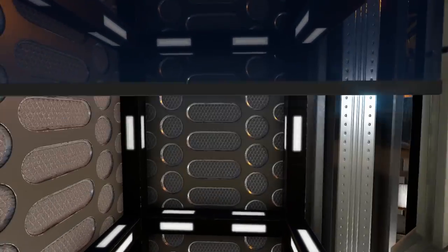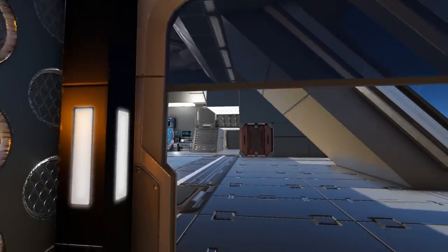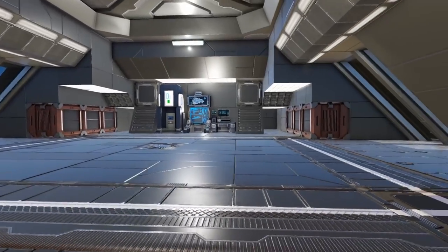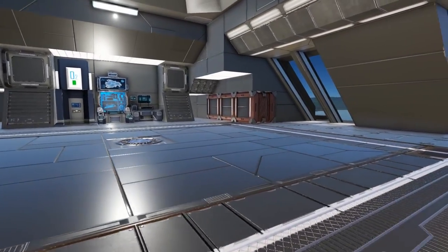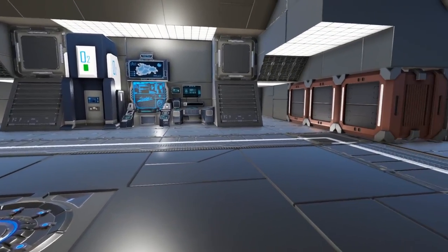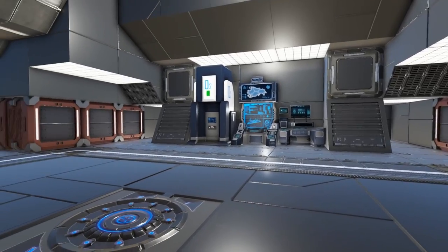Continuing back into the elevator and going up from this area to the top floor, we come into the small vessel hangar area. In here you will find your repair bay module as well as your repair bay control console, along with 6 more cargo boxes in the walls and an O2 station.